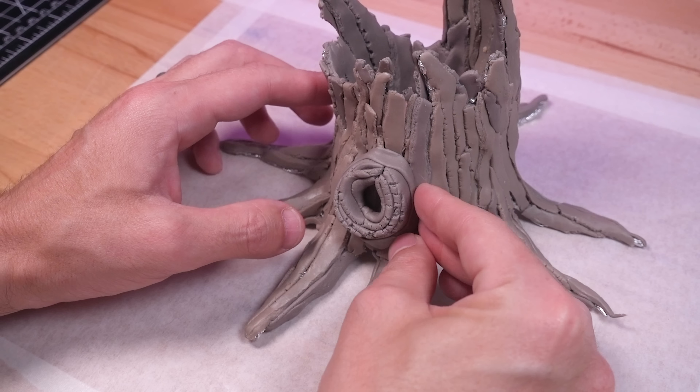Once that was dry and everything was set, I added the chitinous scales with polymer clay. And with all that done, it was time for painting and assembly, and of course, the short story.